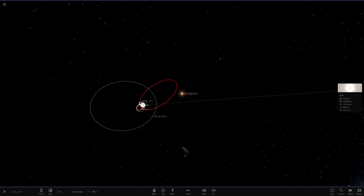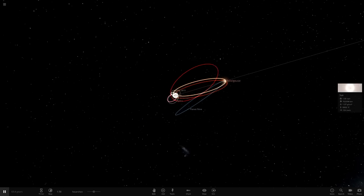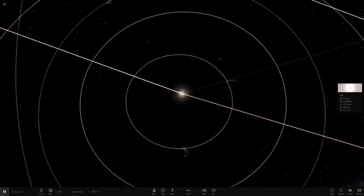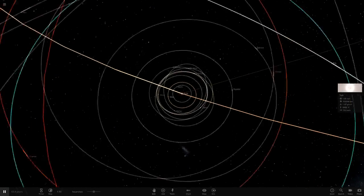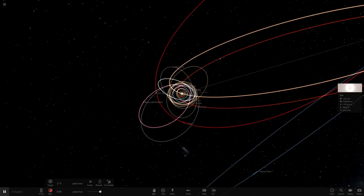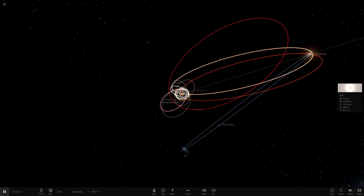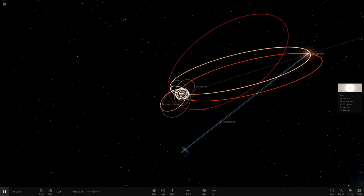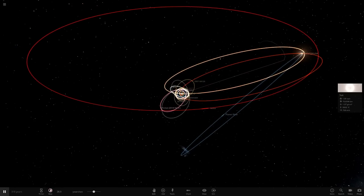We're going to click play and see what happens. As we can already see, this is going to get chaotic very quickly. I'm going to go ahead and delete Mercury and Venus because I reckon they'll just get shot out by playing the simulation fast. We can already see it looks like they're in a binary at the moment, but I don't think that's going to last.